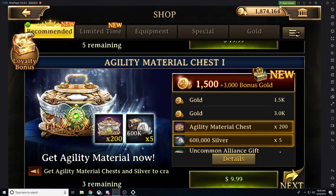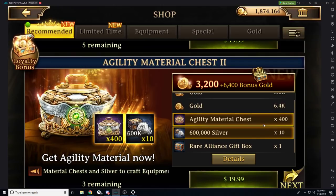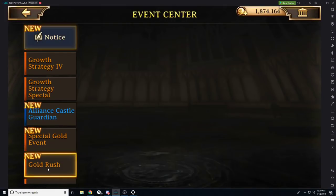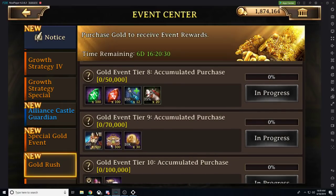What I really want to show you is this Agility Material Chest. They have $10 packs for 200 Material Chests, and $20 packs with 400 Material Chests. With these packages, that's $90 to buy all of them — you're going to get 1,800 Material Chests. If you max out your Gold Rush Event to Tier 9 with 70,000 Gold, you will get 2,100 Agility Material Chests. This is easily going to take you to plus 2, plus 3 on your Agility across the board, depending on how you roll.